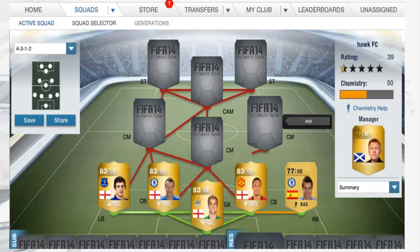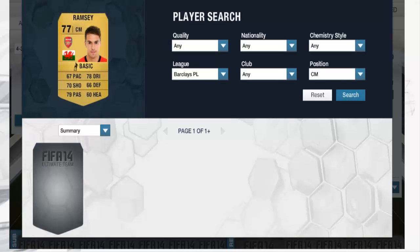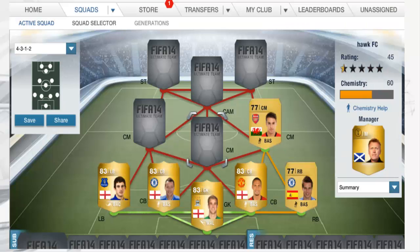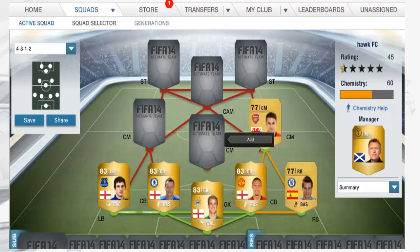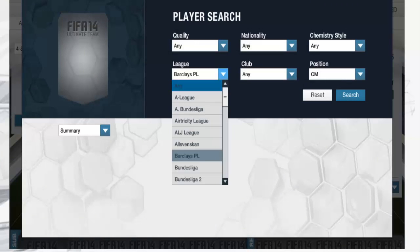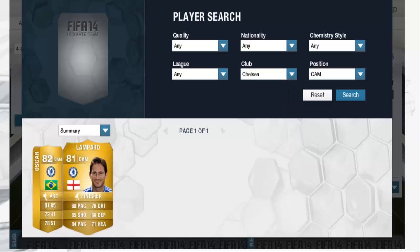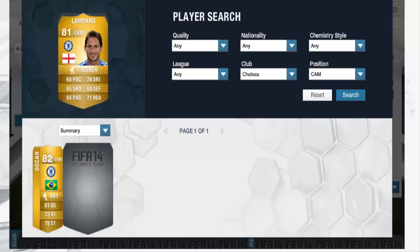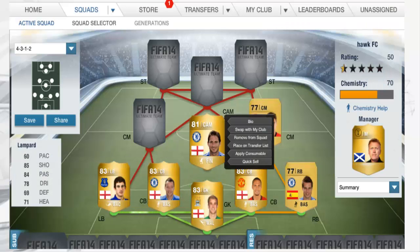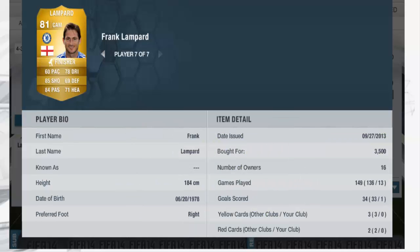And now we will move on to our midfield. So here we do have Aaron Ramsey — amazing form, probably the best player in the Premier League this season so far, and the most underrated player. In centre mid we do have the legend that is Sir Frank Lampard. An amazing player at the age of 33. Great stats for an old man, good all round player.